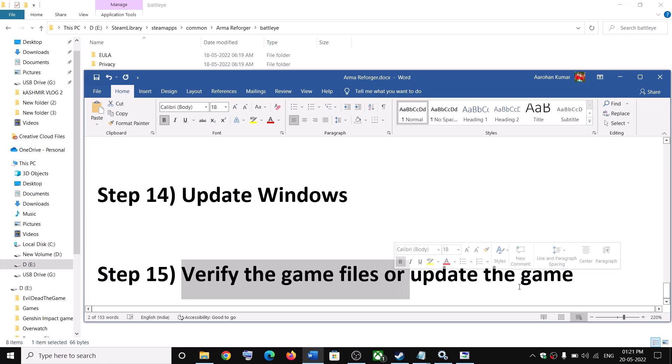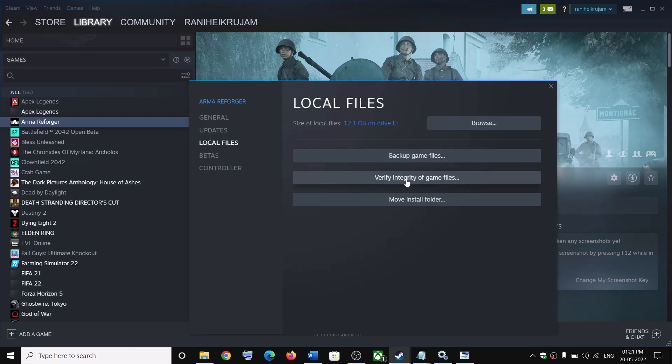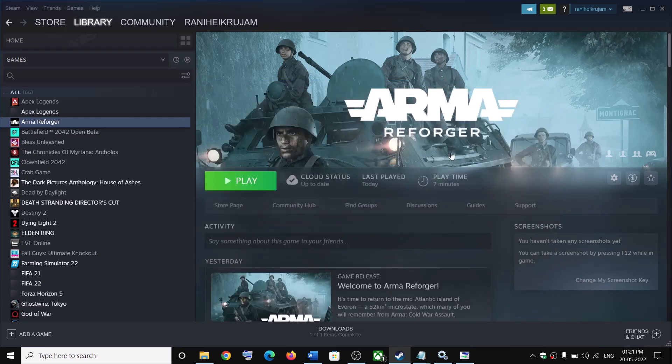The last step is to verify the game files or update the game. Go to Steam — if you see an update option, update the game. If the game is already updated, right-click on the game, select Properties, go to the Local Files tab, and click Verify Integrity of Game Files. After verification, launch the game. One of these steps should help you fix the connectivity issue. Thank you for your time — please like this video and subscribe to my channel.